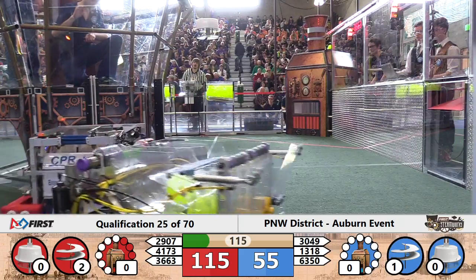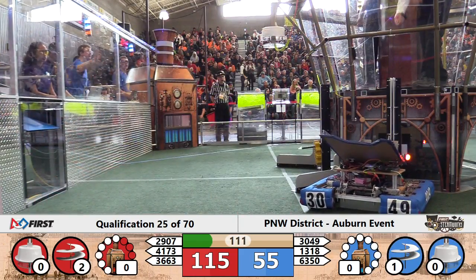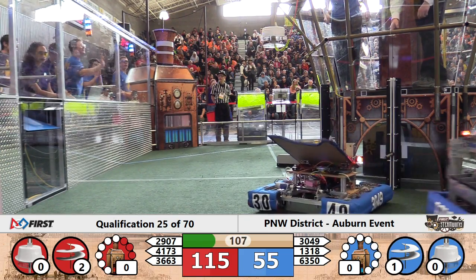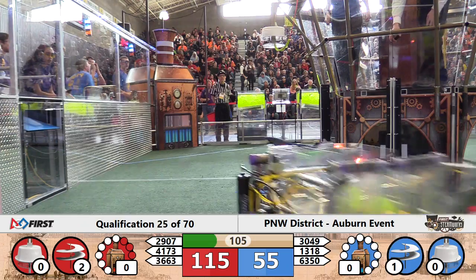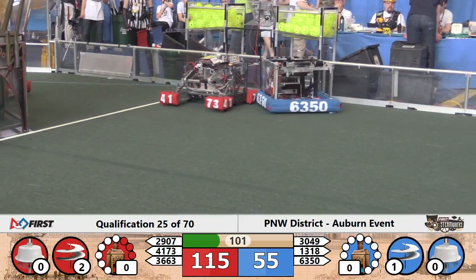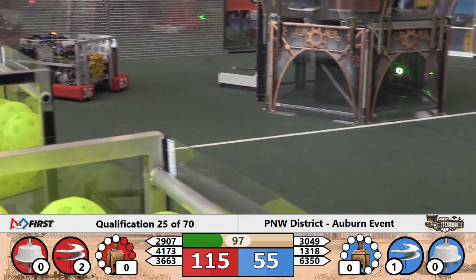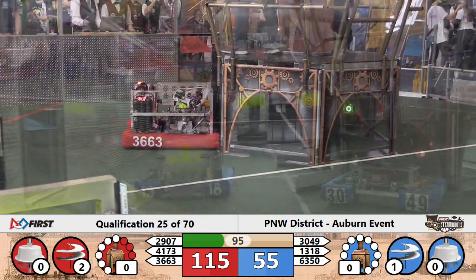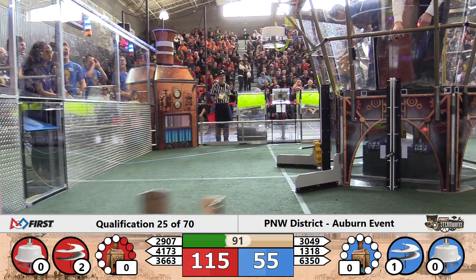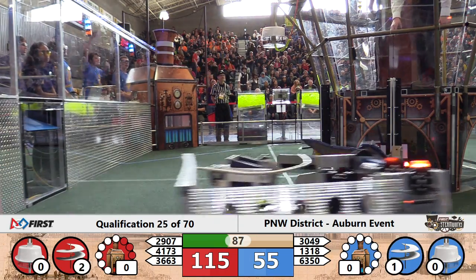And that's got one rotor turning already, and the second one should be on its way. 30-49 unable to connect — their gear is perilously placed on the end of that lift, and they're going to have a hard time bringing that on board. 115-55 now the advantage for the Red Alliance as they have two rotors spinning. We see Lion Robotics and CPR both in position to put gears on the lifts. Lion's gear is in the airship, CPR is right there, and the third rotor for the Red Alliance is not going to be far.